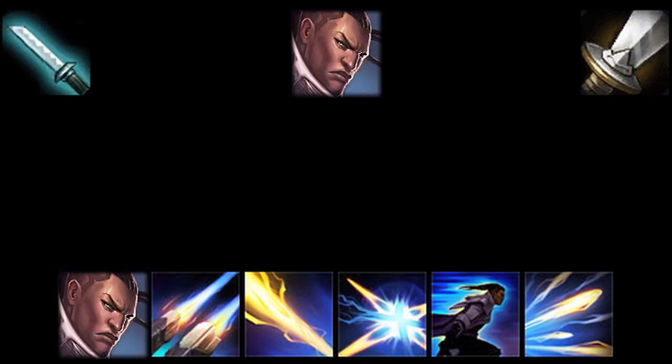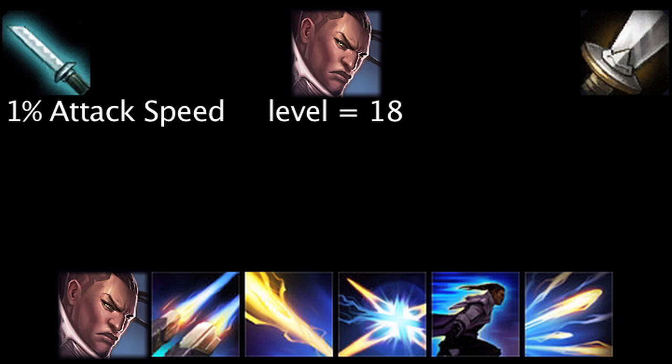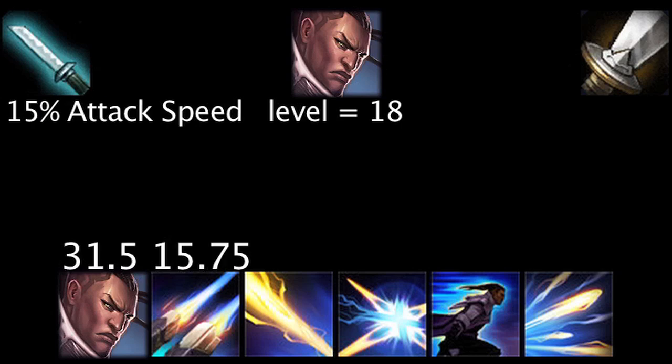Let's take a look at attack speed on Lucian first. To keep things simple, we'll assume Lucian is level 18 during these tests. 1% attack speed will grant Lucian 2.1 damage per second on his auto attack and 1.05 damage per second on his passive ability, Lightslinger. If Lucian wishes to fire an additional shot during his ultimate ability, The Culling, he will need at least 15% additional attack speed per shot.